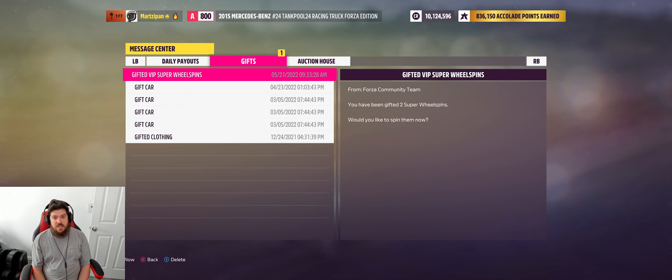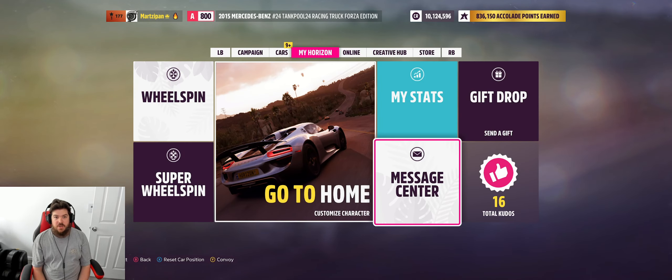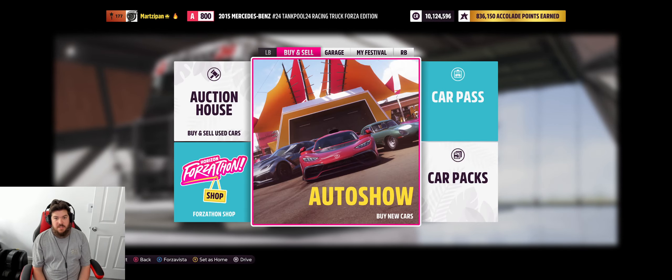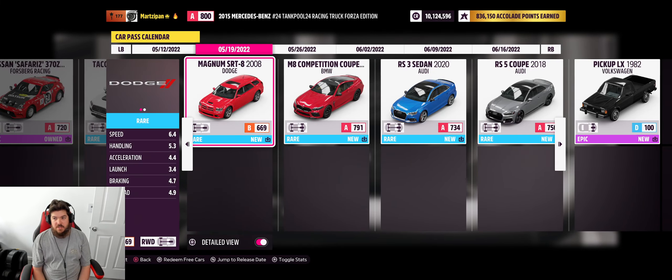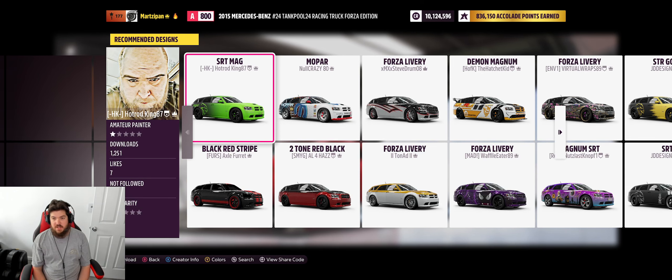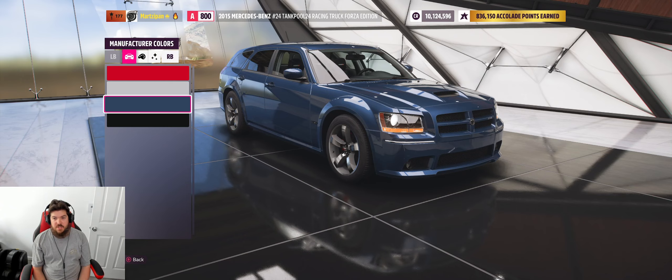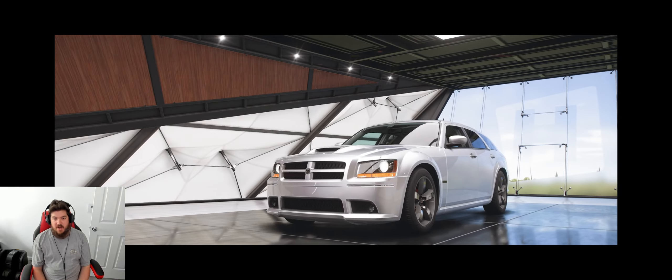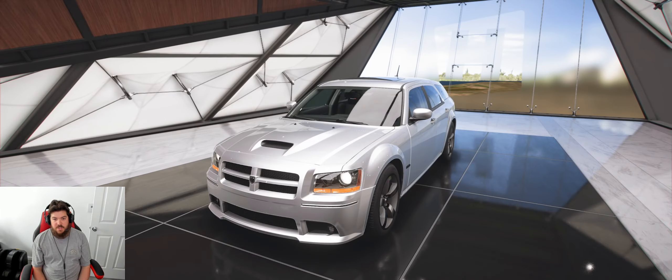So we have super wheel spins, we can do those. But one of the new cars - the Magnum, the Mopar wagon - let me show you. I don't know if it's in the car pass... there it is, right there. Let's get it. Should have done the solar panels in this. They have Hellcat liveries and stuff already, that's cool. I just saw one of these pull out in front of me the other day. Let's do silver. This is an SRT which is interesting - you could make a Hellcat version of this, do a supercharger and maybe a bigger engine.